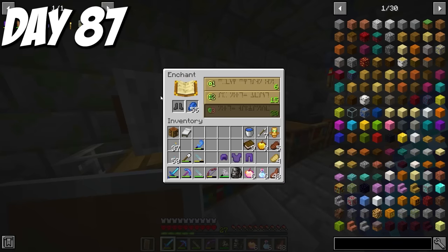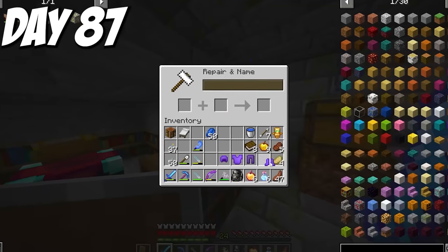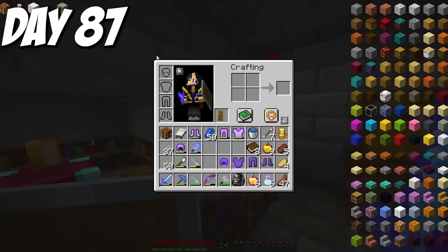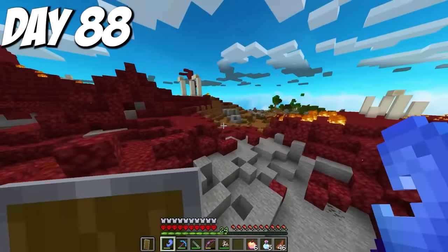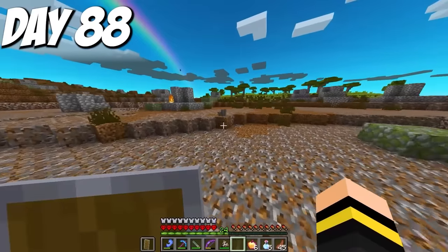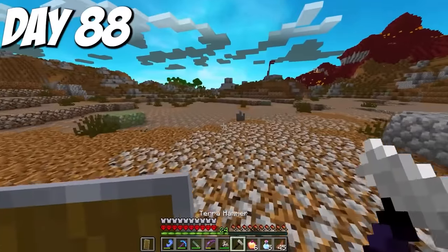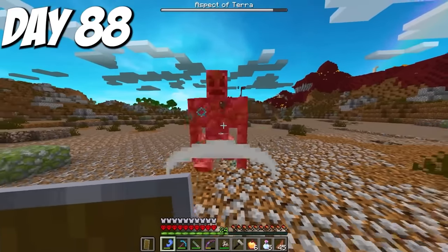The boots weren't quite as lucky, so I enchanted a book for Feather Falling 3, then enchanted them with level 30 and got Depth Strider 3 and Unbreaking 3 — no protection, but when the full set of armor was so good anyway, I figured I'd be fine. Day 88, in my newly enchanted armor, I headed for an earth biome to take down the Terra aspect. I located a crystal, took down the nearby earth spirits, readied my hammer, and summoned the Aspect of Terra. This one was a stone golem, and it didn't even fly.